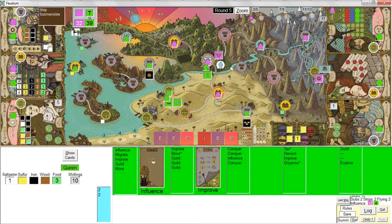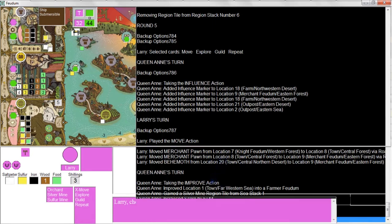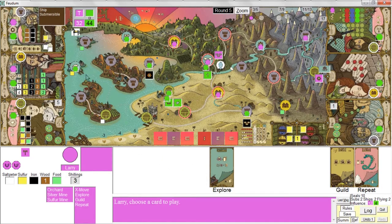She does an improve action — she's building another feudum. She built a farm feudum. But she was already guild master of the farm — that may be a bug with my logic. I'll make a note of that too and worry about fixing the bugs later. I won't waste your time with it.